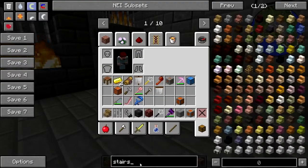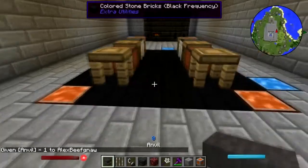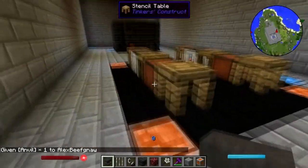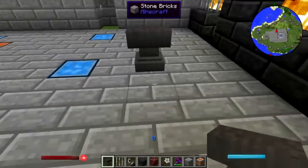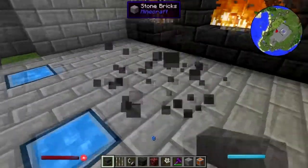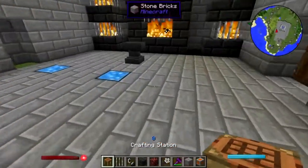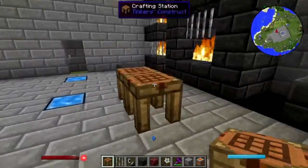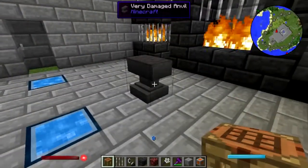Okay so we then need some anvils. Auto anvil? No, just a regular one - that's fine. Put that right there. Give me another crafting station or two. That's combustible, that doesn't look good. Let's make a table.